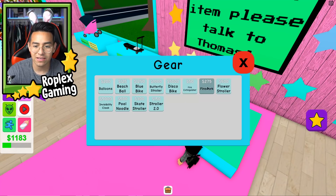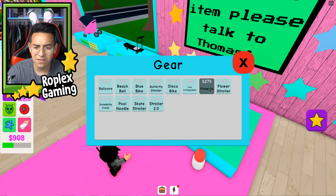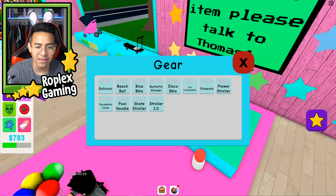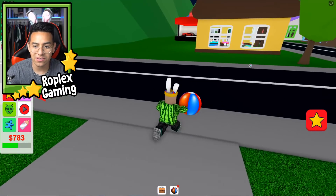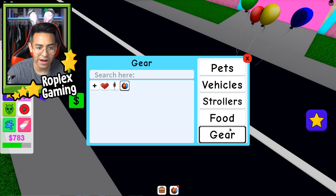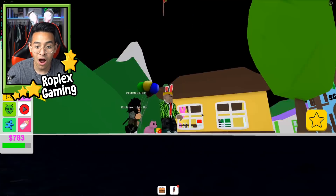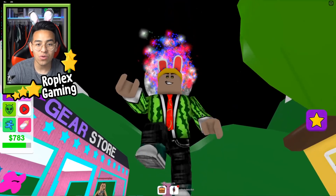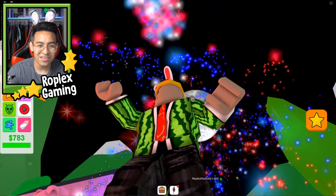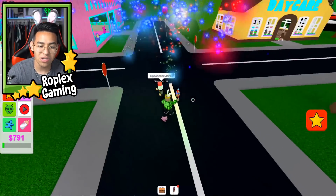There's a gear store! You can buy balloons and fireworks. Let's buy some fireworks for 200. My pig is just randomly leveling up. Let's buy a beach ball too. I have the beach ball in my hand — can I throw it? It barely moves. Let's take out the fireworks and light it up — oh it's going! Whoa, look at that, it just took off! That's so cool — it's all up in the sky. Do I have unlimited fireworks?